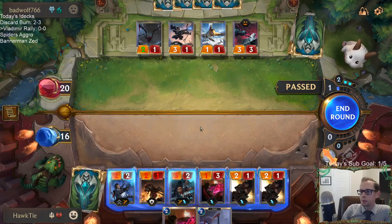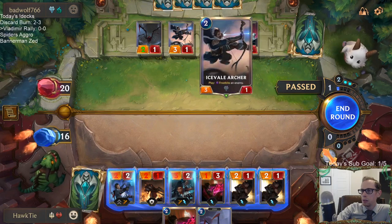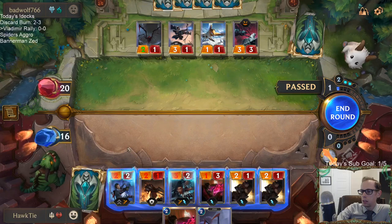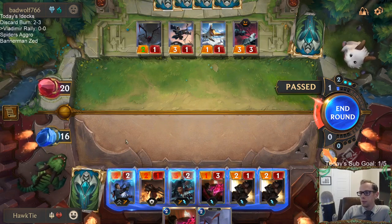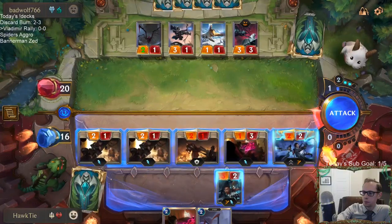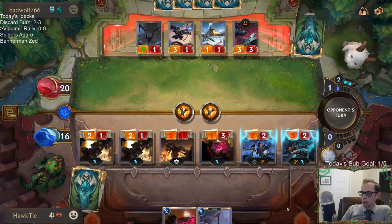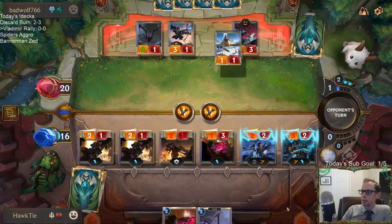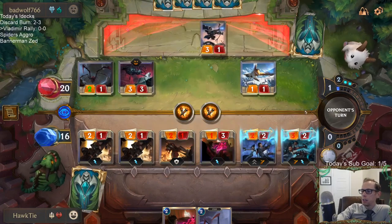If I attack out — okay, so they block the two Saboteurs. This trades with Crimson Disciple and Frenzied Skitter kills Lucian if I do Lucian last. We're not going to have four things die so we won't have Lucian level up. Skitter made this attack so much worse, but we're going to be aggressive and try this out. I'm having Senna attack after Lucian so that if they would have had Skitter block Lucian, we would have leveled up Senna instead.